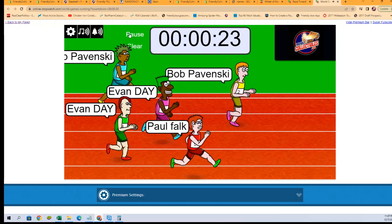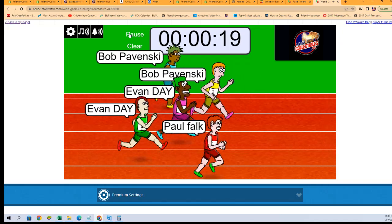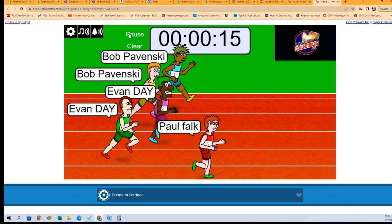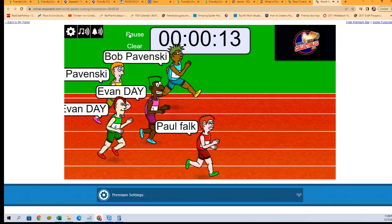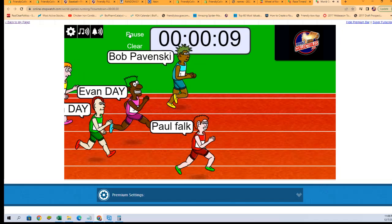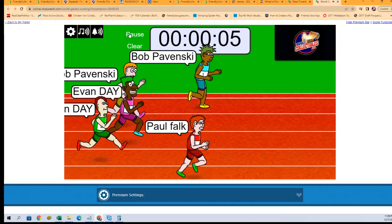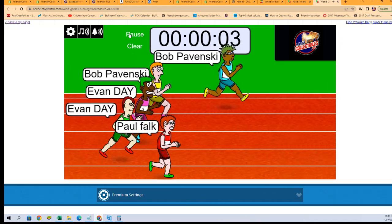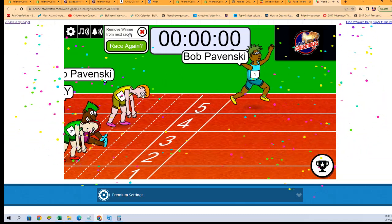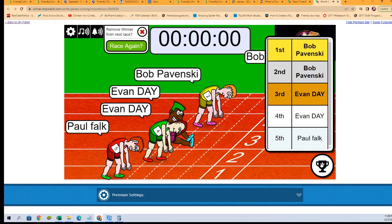On this race, they will each get in on the break which will be coming up right after this. Five, four, three, two, one — and our winner is Bob P! You are in first place, and Bob P is also in second place — Bob P with the sweep on this race.